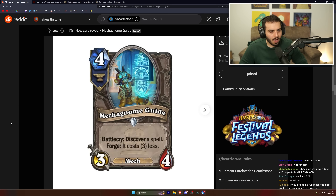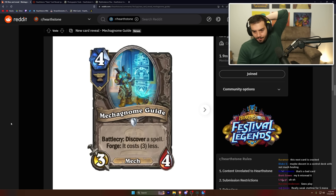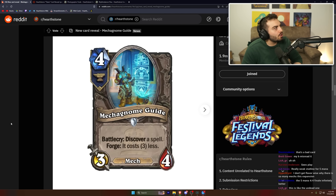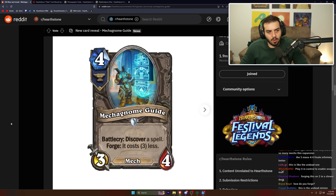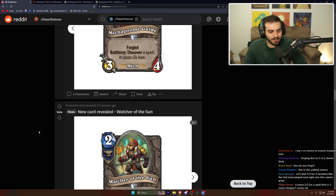Gnome Guide: four mana, three-four mech — battle cry, discover a spell; forge it and it costs three less. Do we ever play a four mana three-four that discovers a spell? The forge is interesting but you're essentially spending six mana total across two turns. It's not horrible but there are probably better cards — maybe a 30th slot at best.